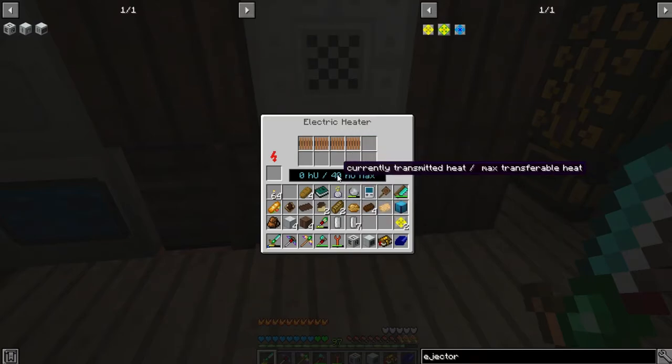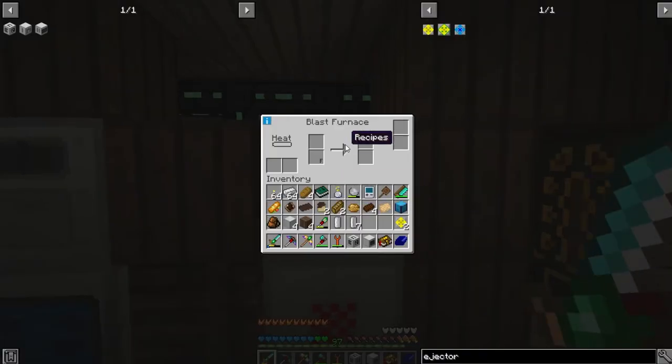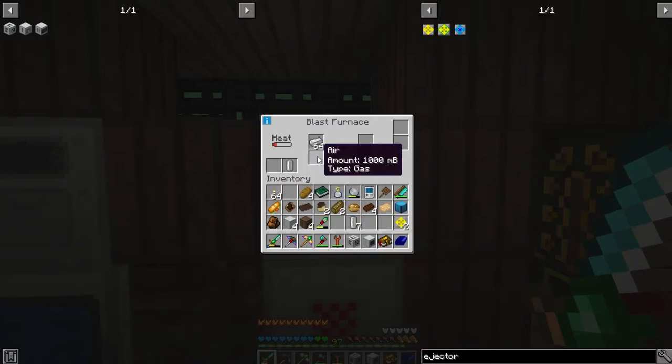As you can see, it's now creating 40 heat units that it's passing off to the blast furnace. If I open up the blast furnace and add some iron, you'll notice it's slowly heating up, but this is also not going to work — because it requires compressed air to work. So we need to put that in there. You see how it loaded a bunch of air into here and emptied the universal fuel fluid cell.